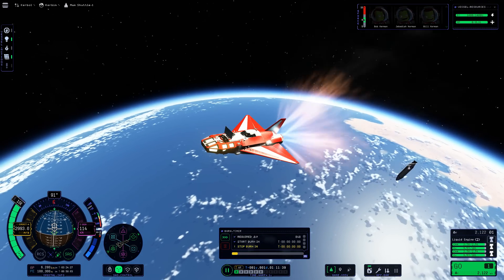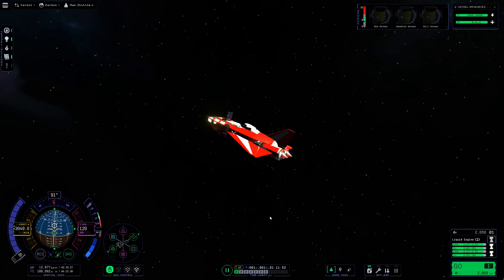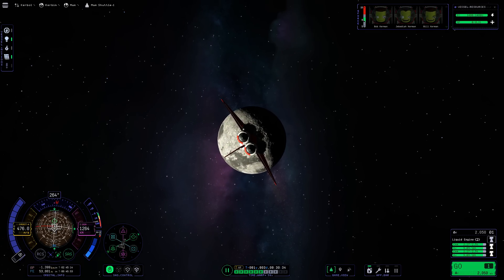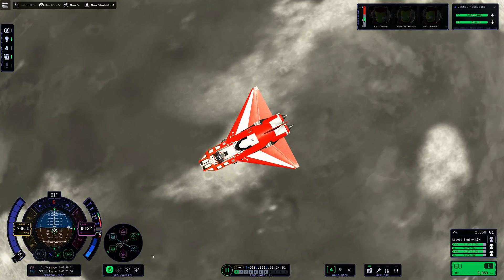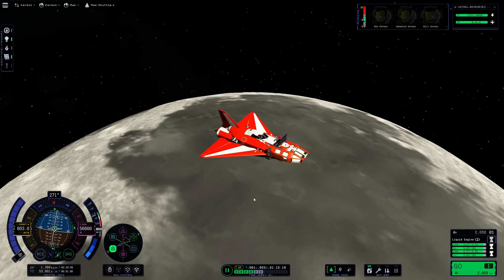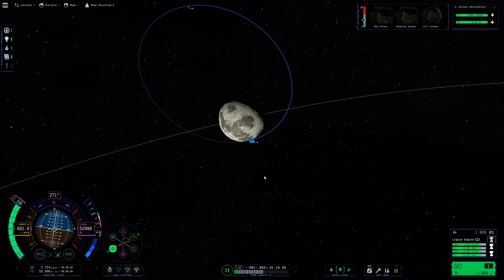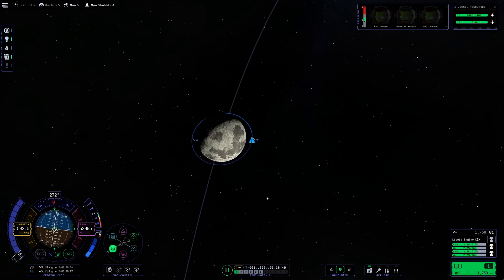Speaking of things becoming a thing of the past, that's just what happened to the external fuel tank — it has now exhausted all of its fuel, so we can dump it and continue on using the onboard fuel of the space shuttle itself. Now, I know what you're thinking: I've left debris in Kerbin orbit. Traditionally on this channel I always make sure debris either impacts a celestial body or is dumped before we reach a circular Kerbin orbit. But don't worry, because with patch 4, orbital decay still exists in KSP 2, so the debris will eventually enter Kerbin's atmosphere.